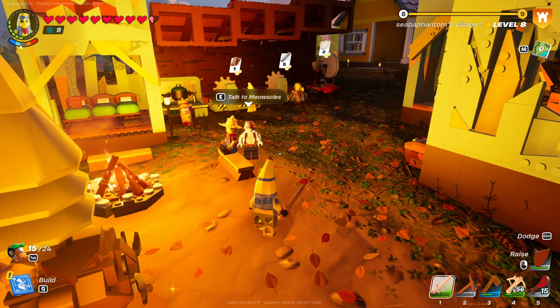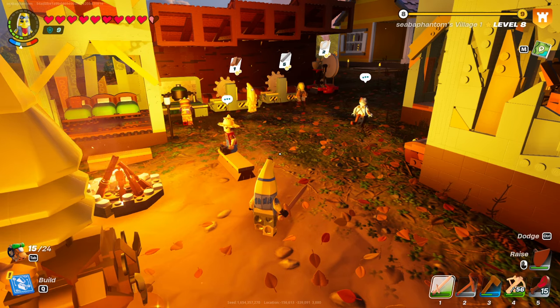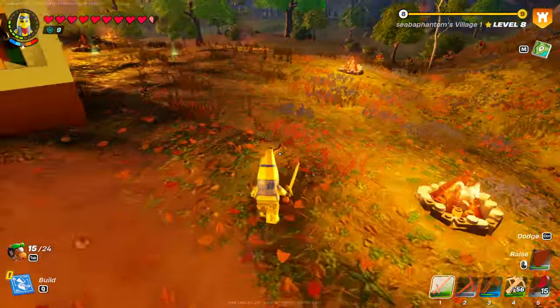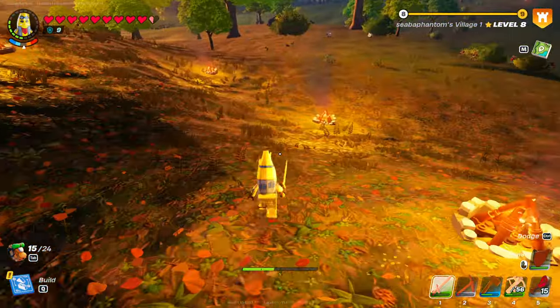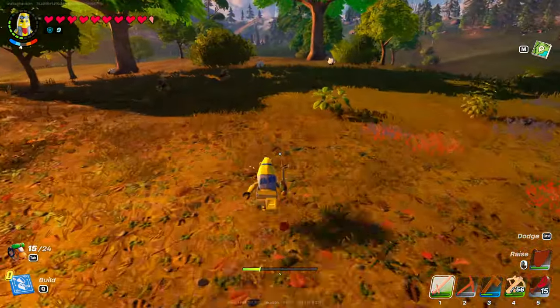I see people doing these playthroughs and then they're out on an adventure and can't remember how to get home because they don't know where their house is — so don't do that. The next tip deals with animals. Oh, some sheep over here — well hello little sheepies.